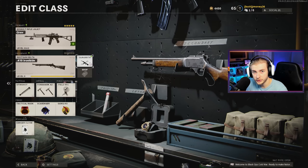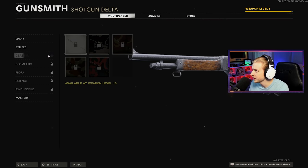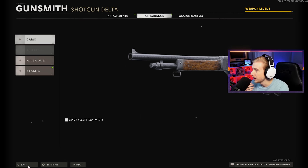Hey, guess what? We got some more camos to get. So today we're going to be getting the Ironhide Dark Matter. I've used this Ironhide a little bit right on release. I used it in zombies, so that's why I have it level 8. And the reason why it's only level 8 is because this thing was not very good in zombies. I haven't used it a single time in multiplayer. So we're going to be testing it out today, as well as grinding it all the way out until we get it gold.